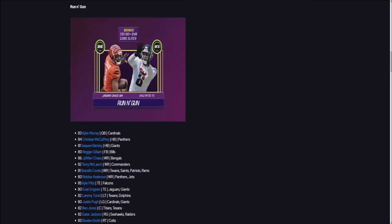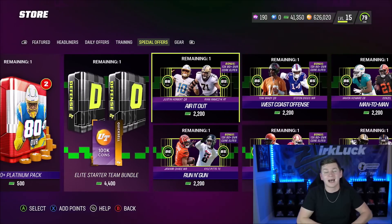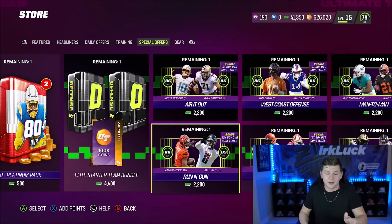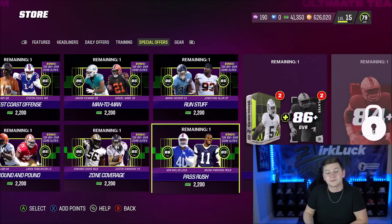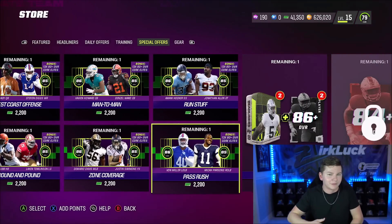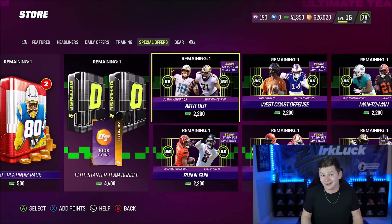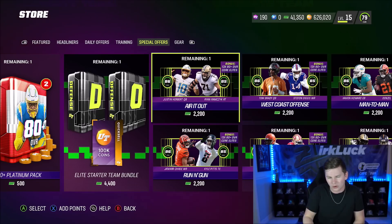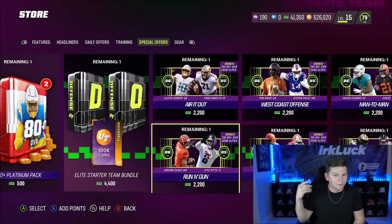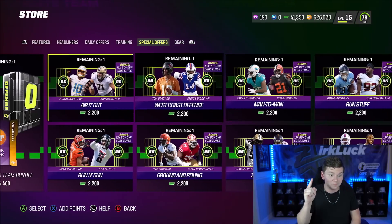Offensively, the biggest longevity players are Jamar Chase and Kyle Pitts. So in my opinion, if you're going with these packs, go with Run and Gun — you get Chase, Pitts, a good QB in Kyler, and CMC. Defensively, go with Pass Rush — you get Von Miller and Micah Parsons for 20 bucks, plus a bunch of other guys that can fill out your team for now. Air It Out isn't bad because you get Herbert and Ramczyk, but I feel like you'll move on from Herbert quicker than someone like Jamar Chase. QBs just come out very frequently in Madden Ultimate Team. If I had to pick just one pack, I would say go with Run and Gun.